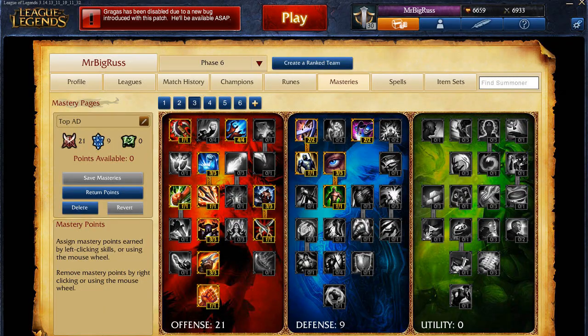That pretty much wraps up all the mastery points you need to know when choosing a top lane AD sort of bruiser — like your Rivens, Lee Sins, Jaxes, and so forth. Hopefully that's explained it, and like I said it was pretty similar to the AD carry one but with some little tweaks. If you have any questions, drop me a comment below and I'll get back to you when I can. Have a good day, take it easy, peace.